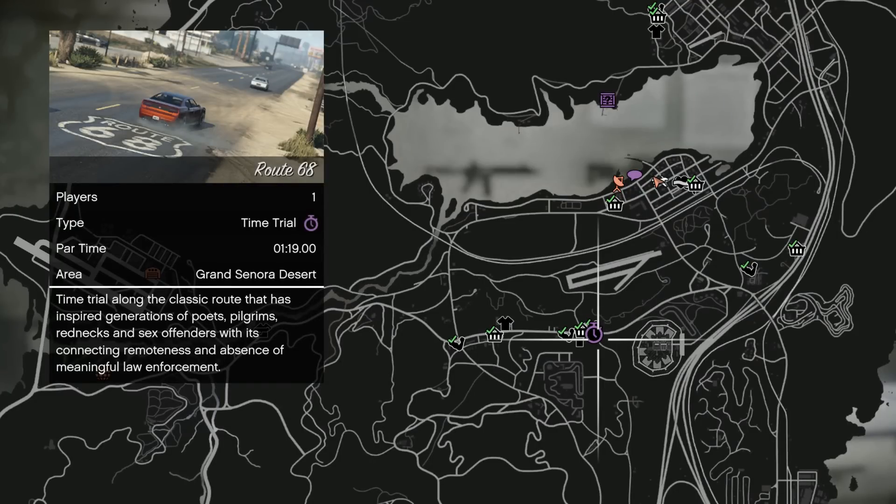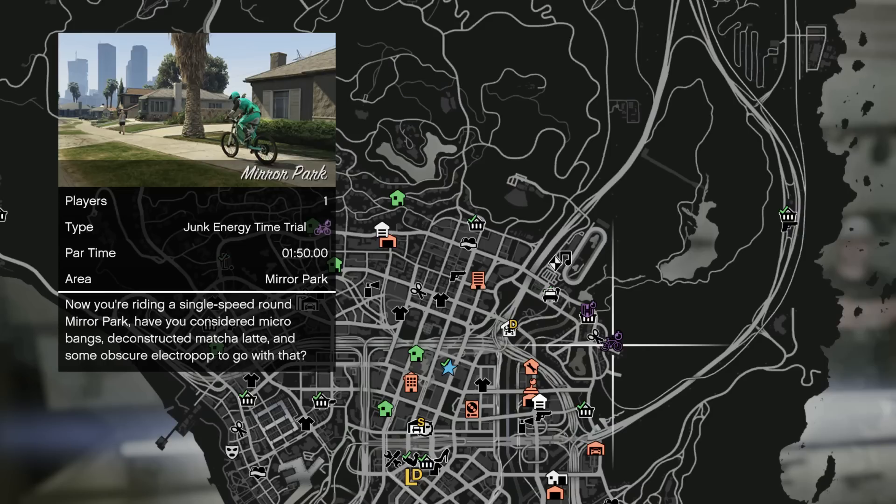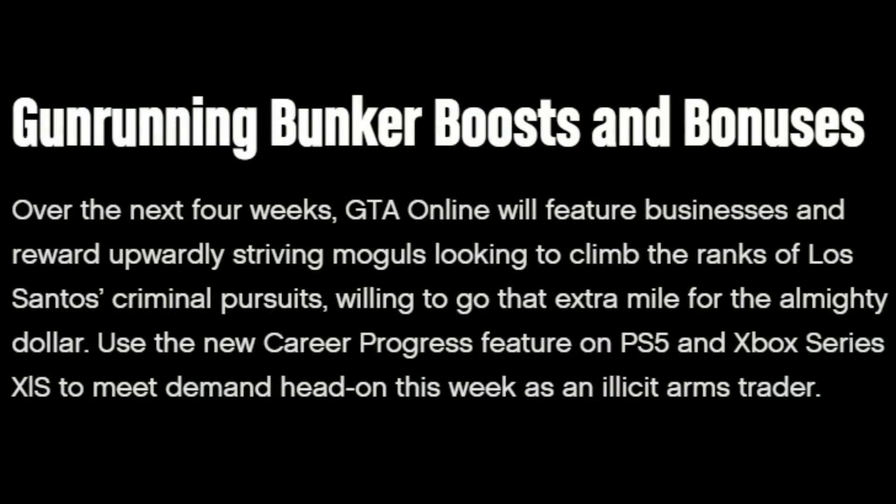Your standard time trial this week is Route 68, your HSW time trial is East Vinewood, and your Junk Energy time trial is at Mirror Park — don't forget these are daily. The RC Bandito time trial is at Cypress Flats, also daily.